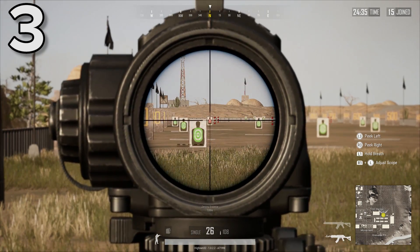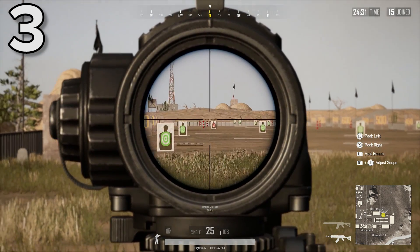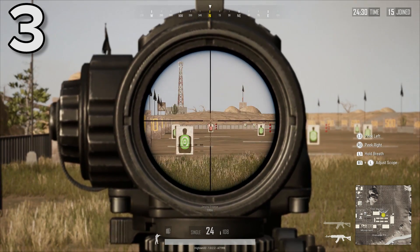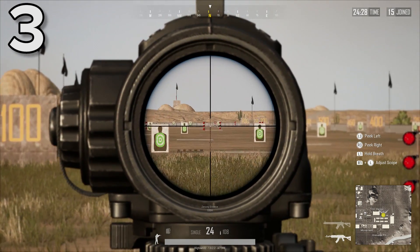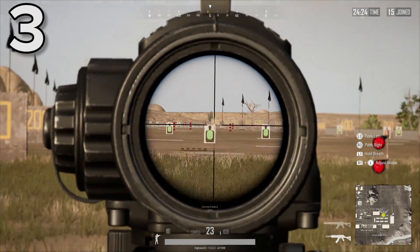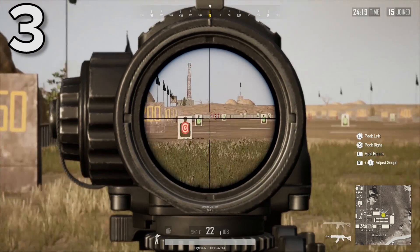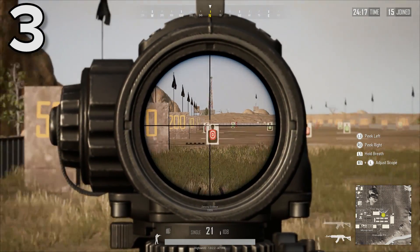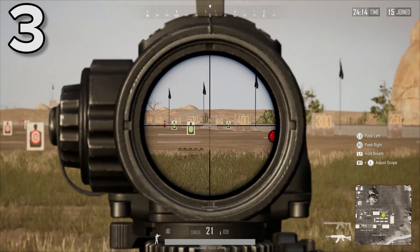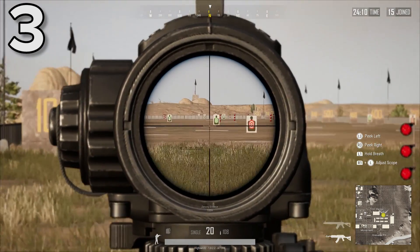Finally, some scopes like the six times will also allow you to zoom in and out. On the PC this is performed by rolling the mouse wheel, but on PS4 it's a bit more tricky. You have to hold down R1 and then pull up or down on the left thumb stick to zoom in and out. And you can also press up or down on the D-pad to change your zeroing distance, if you so desire.